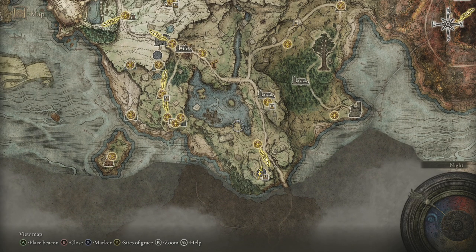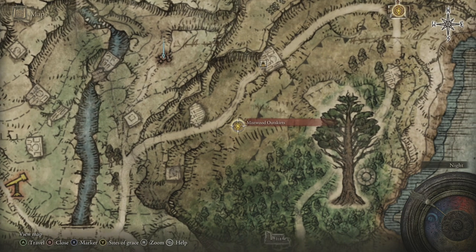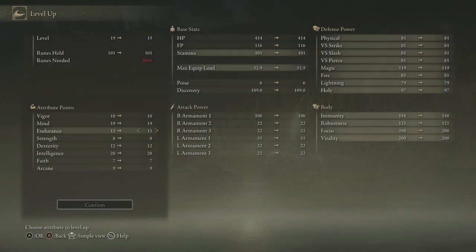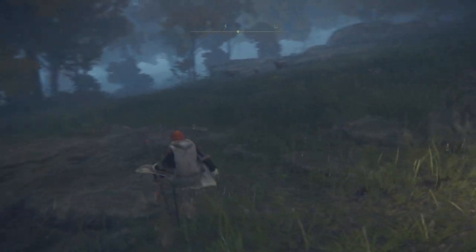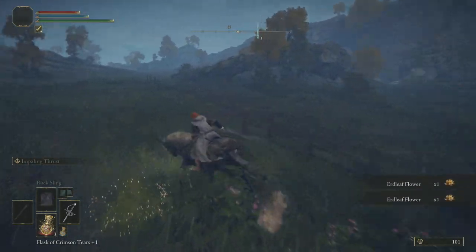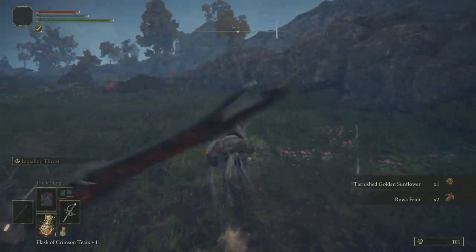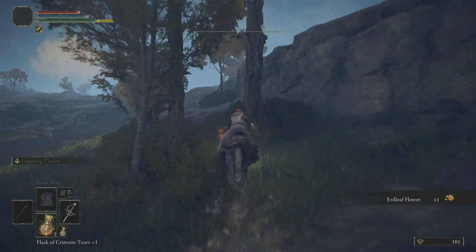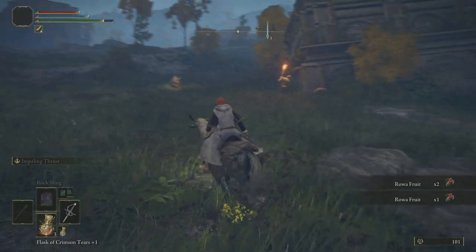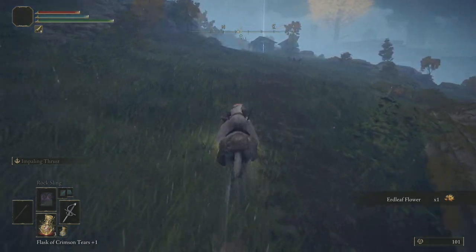We're going to go up here next — actually it's not good to go there, so we're going from Mistwood outskirts. We actually have enough runes for a level, let's do that. I really need to upgrade my health. So we're going to head on up the hill to look at all these flowers — see, all over the place. You shouldn't be struggling for co-op items at this point. I don't really want to be fighting bats. That's just a health version of the scarabs — no real need to interact with that.